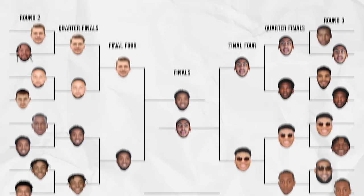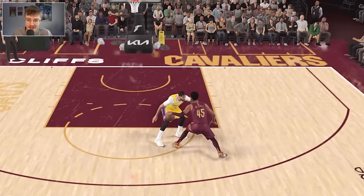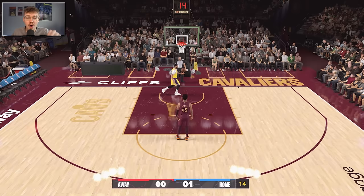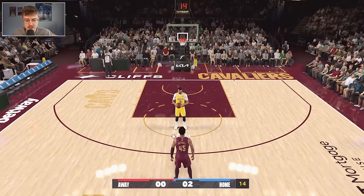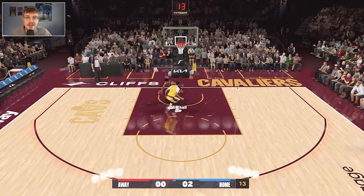Here we are in the finals — Anthony Davis versus Donovan Mitchell. It looks very odd with them being the same height. Donovan Mitchell looks huge compared to how he normally appears. Mitchell is the 13 seed and AD is the 15 seed; they're both 93 overalls, but Mitchell was a slightly higher 93, so he gets home court. This is a matchup nobody expected to see in the finals.